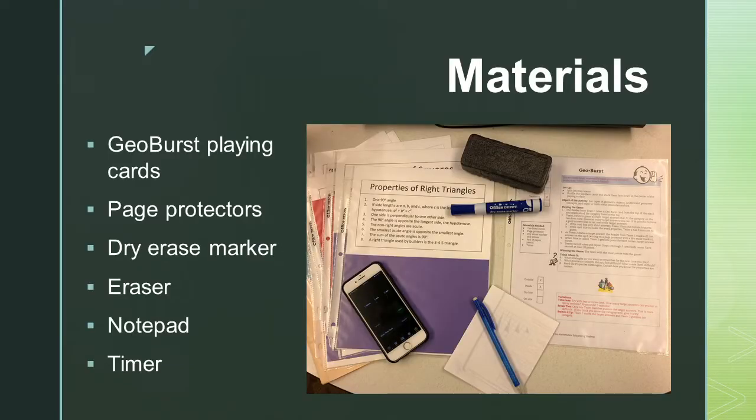The materials you need to play this game include Geo Burst cards, page protectors, a dry erase marker and eraser, a notepad to keep score, and a timer.